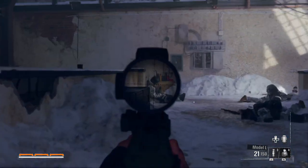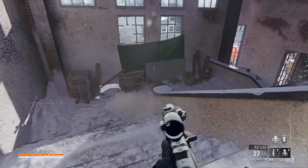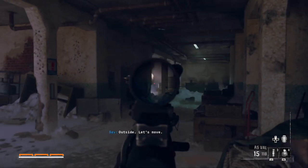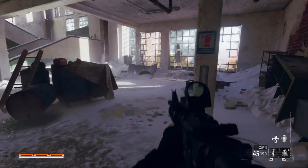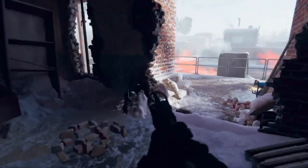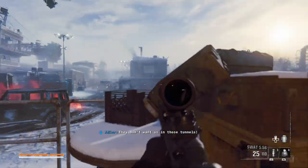If we can get another marksman rifle, I'll be super happy. Let's move. Man, let me find one marksman rifle. I'll take XM-4 — that's even better. There we go. Pantheon to the courtyard. They don't want us in the tunnel. Go give them off us, we're good here.